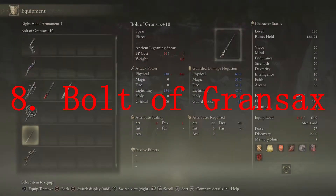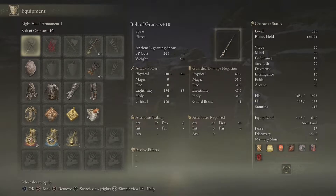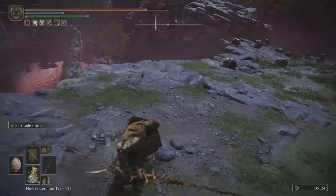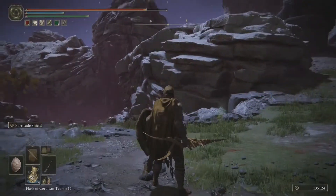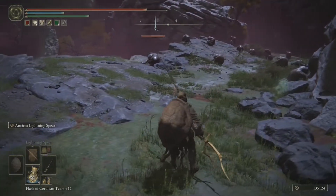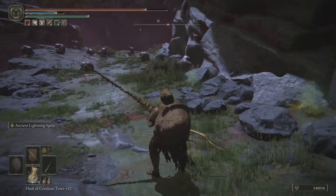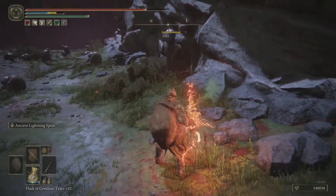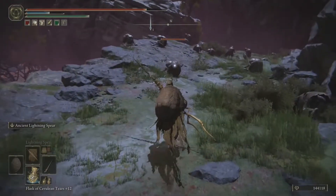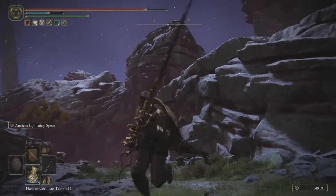Number eight is the Bolt of Gransax. This one is a bit odd with stat requirements — it takes 40 Dex and 20 Strength, so not every character can use it. It's a lightning damage weapon, and in my best spells video I go over how Lightning Spear is one of the best spells in the game. The weapon art is essentially a version of Lightning Spear you can cast even if you're not a mage. The R1 and R2 attacks are solid, and as you can see enemies go down pretty fast with it.